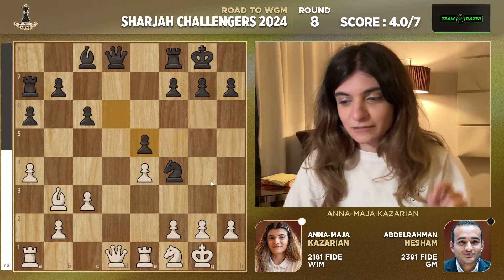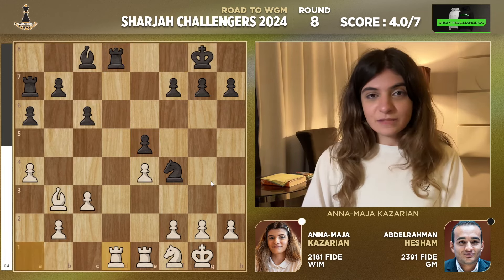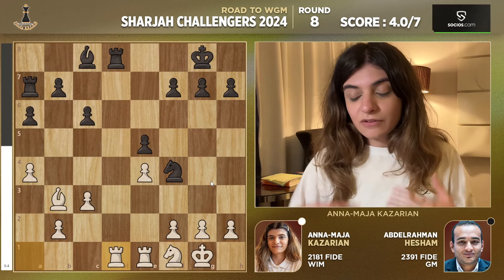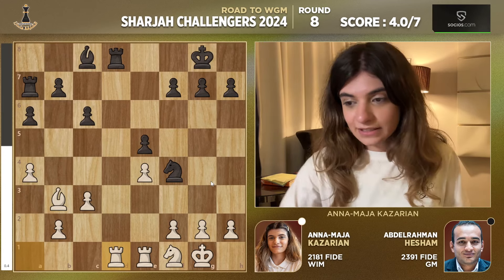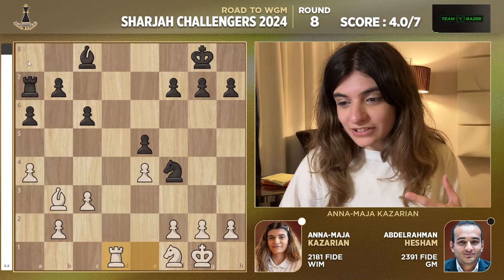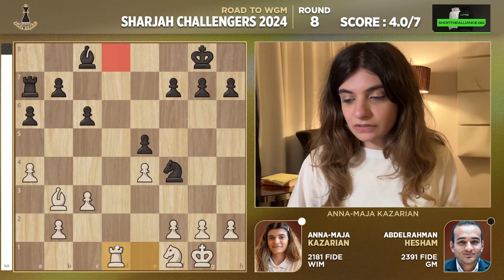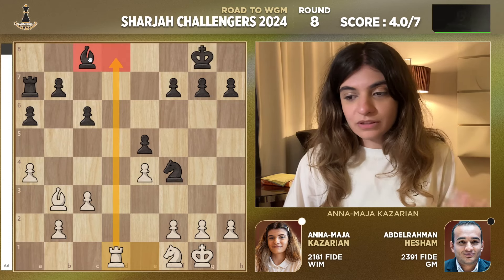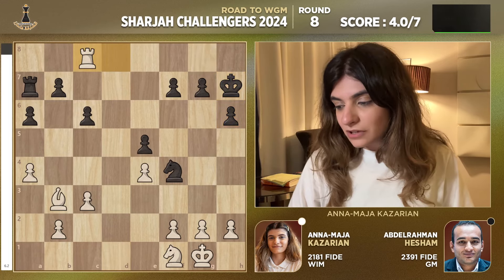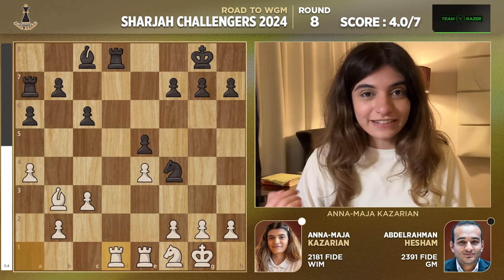Apparently I should have played something like g3 or Knight e3, but I really liked my move. Because after d-takes e5, Knight takes, Knight takes, pawn takes, Queen takes, Rook takes, and Rook d1 — in this position it is clear that I am taking over. If Black plays carelessly and simply takes on d1, Rook takes d1, Black loses already because there's no defense on the 8th rank. Either I checkmate on d8 or I win the bishop. If Black plays h6 then I win the bishop on c8 anyway.